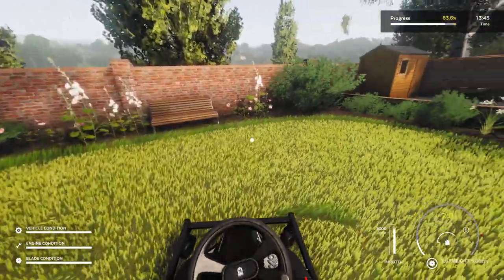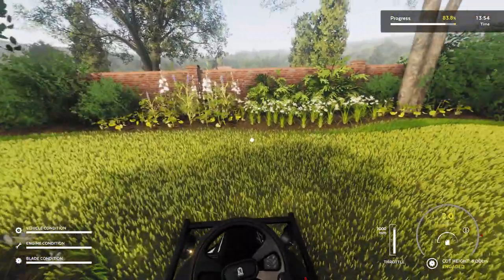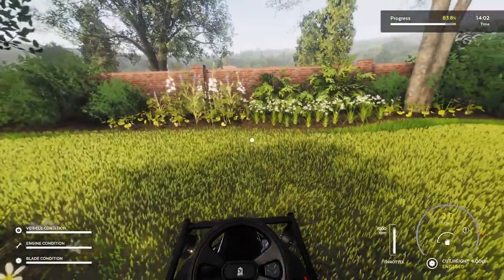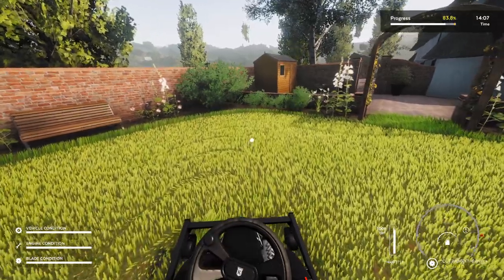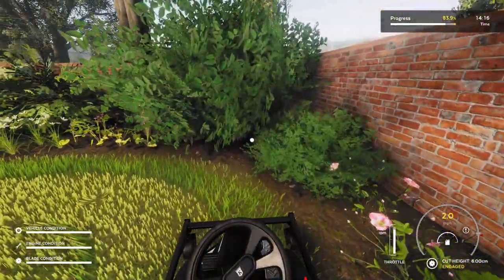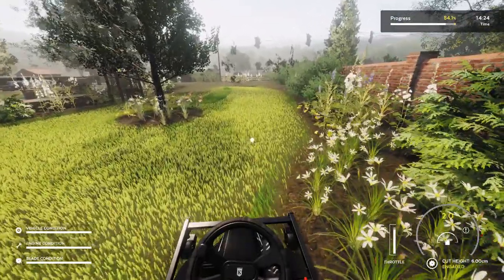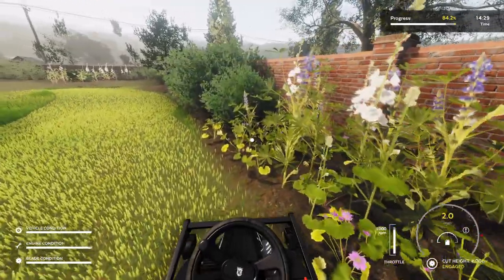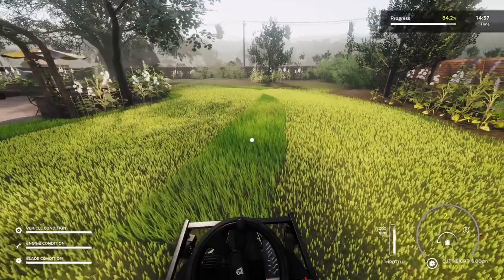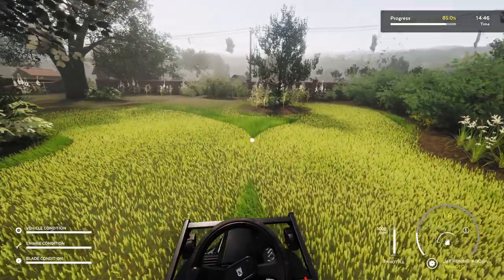Let's try and get that bit — spin around and miss that little bit there, get that bit, keep turning around and around. Try not to get dizzy! Right, I am getting dizzy — sorry about that. If we head back around here, we'll try to get a bit closer so there's a bit less to do with the strimmer. There probably was a better way to do this, but I'm not exactly a professional mower.